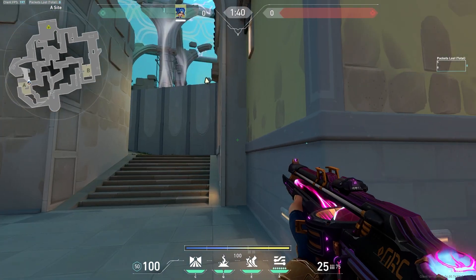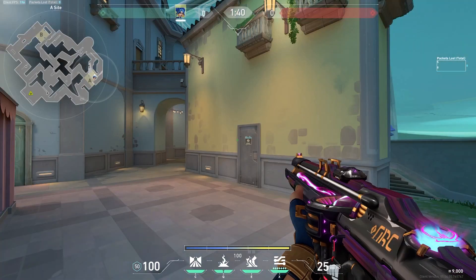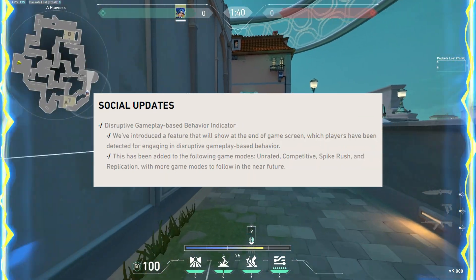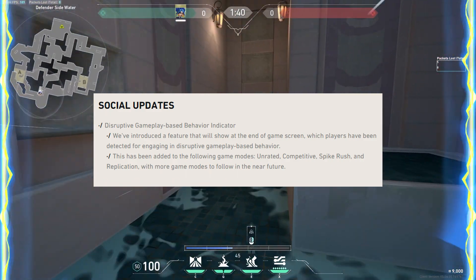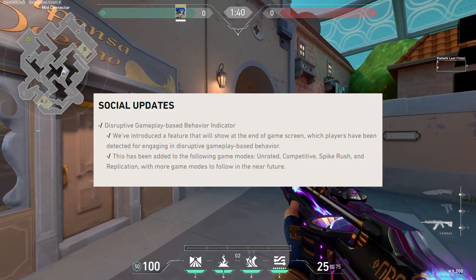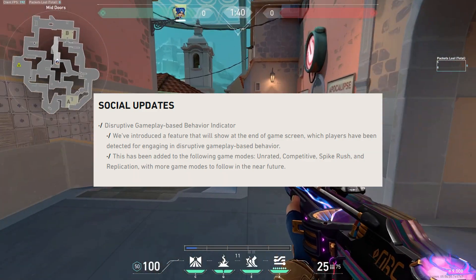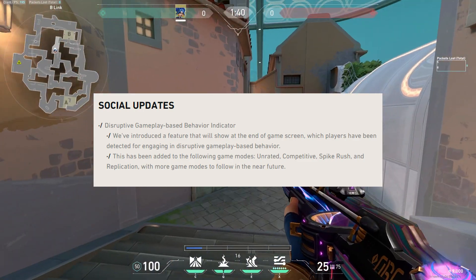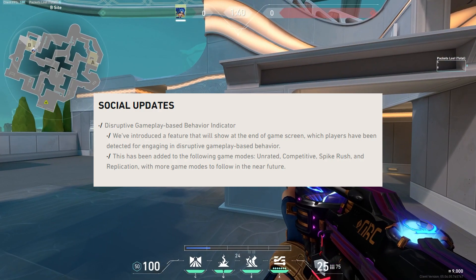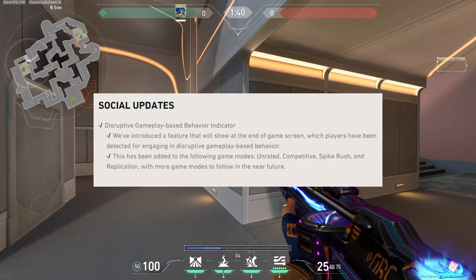Let's talk about social updates. They have a disruptive gameplay-based behavior indicator. They've introduced a feature that will show at the end-of-game screen which players have been detected for engaging in disruptive gameplay-based behavior. This has been added to unrated, competitive, spike rush, and replication, with more game modes to follow. I've yet to see it, but I think this is going to be a really good thing — toxicity is one of my least favorite parts of Valorant and makes me not want to play sometimes. If they can reduce it, that's a great thing.